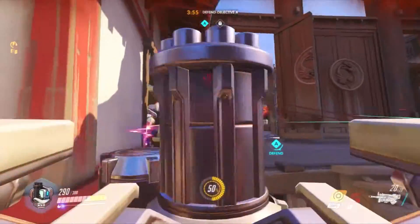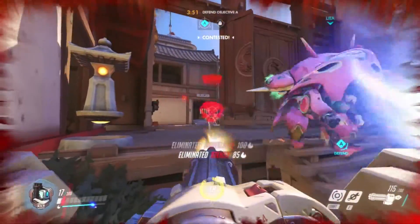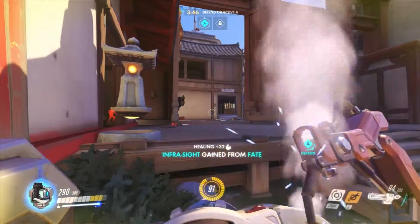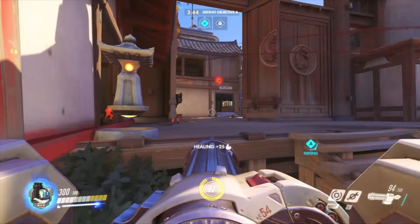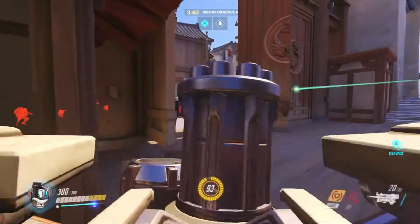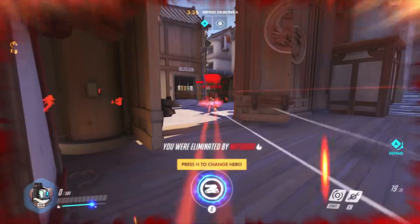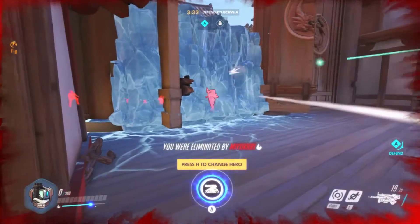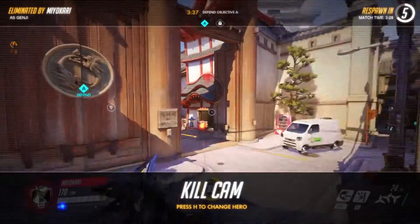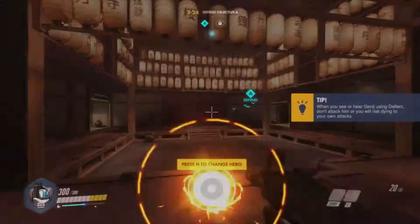Bastion is probably one of the easiest ones. I stay here — probably a bad choice — just to get rid of Winston, and of course using self repair. Junkrat is probably the one that causes us more trouble. Genji is coming. I probably should have stopped attacking him. That was a pretty bad play — he deflected my bullets against me.